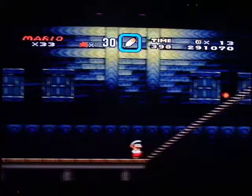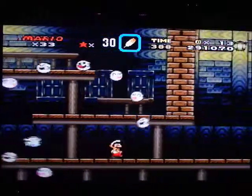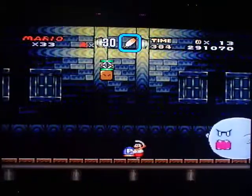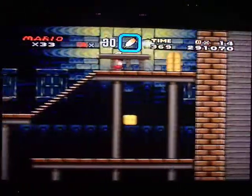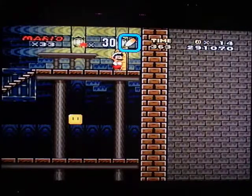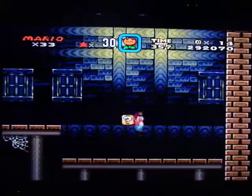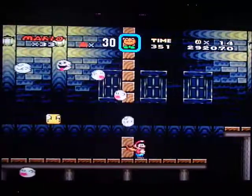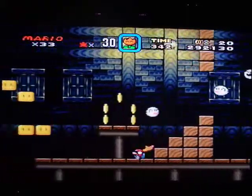Here's another ghost house. I do have the feather, but I'm currently using fire — you can press the like button to drop the feather out of the box and collect it, so it's kind of cool you can trade between items. Just like Super Mario Bros. 3, if you turn your back on the ghost, they'll come after you.